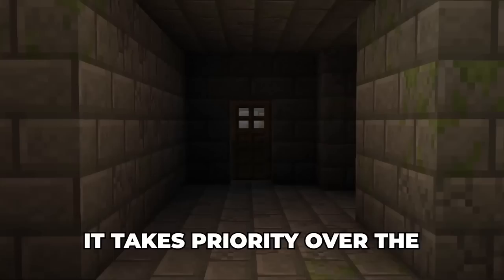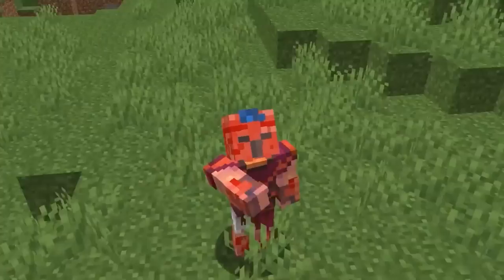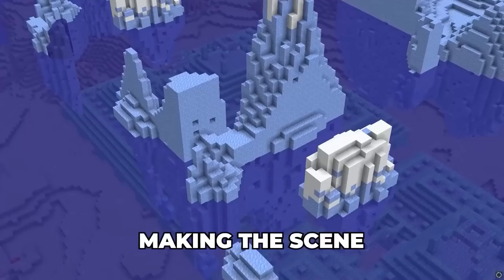Not all rare things in Minecraft are good. In a world on 1.8.9, when an ocean monument spawns on top of an ocean-exposed stronghold, it takes priority over the blocks and breaks the portal. In this particular world, not one but all three strongholds were obstructed by the ocean monument, making the seed impossible to complete.